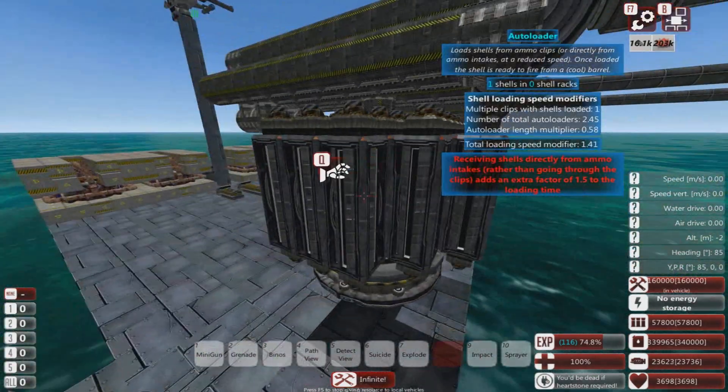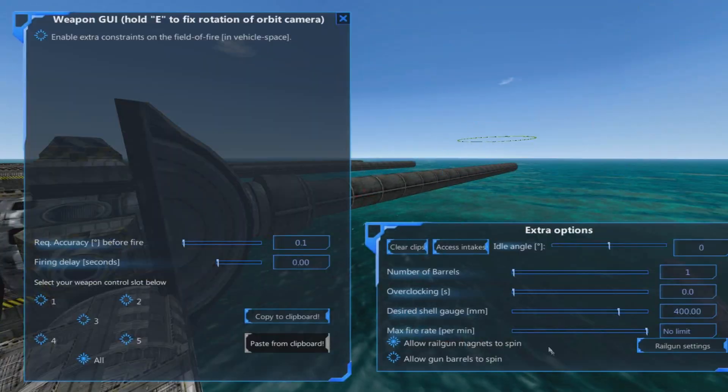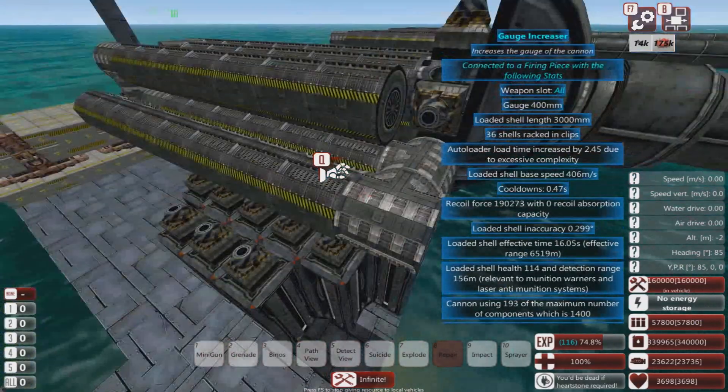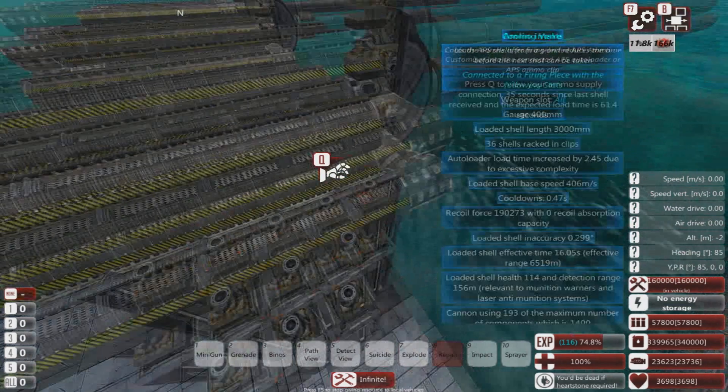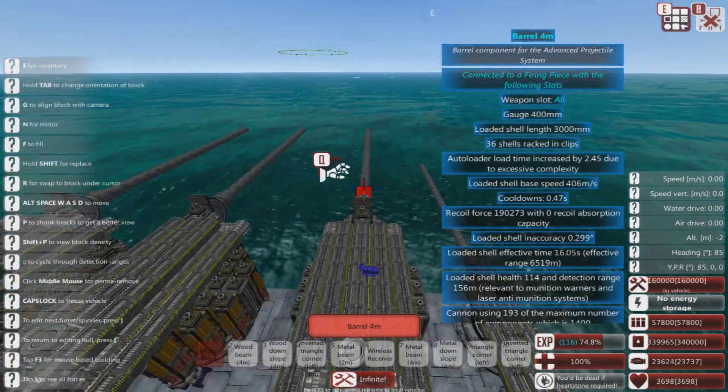If you have a gun that's firing slow anyway, you just set the max fire rate so you can get a nice steady rate of fire, and autoloaders on their own could work fine. It is a little bit pricey though.